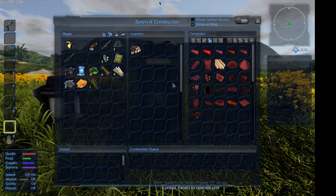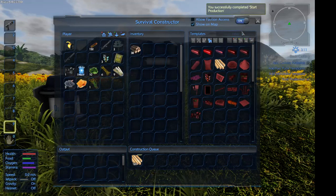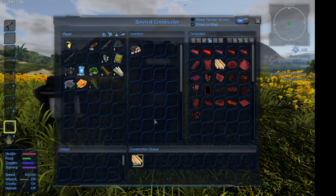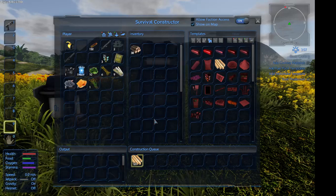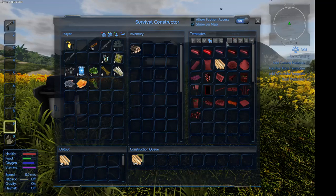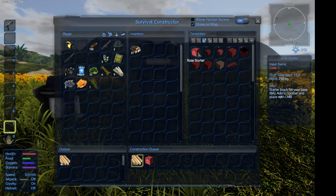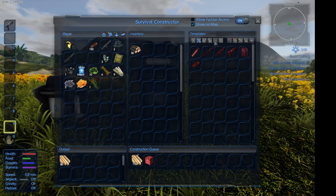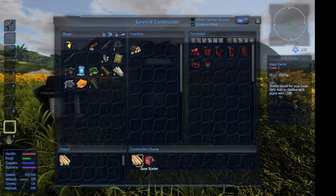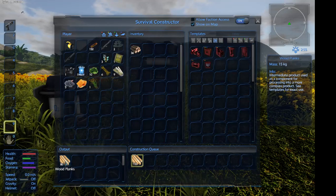We've placed the O2 tank. The first thing we're going to do is put the logs in the survival constructor, because more than anything we want those processed. We need to get our base going — the base is very important here. Base start requires one core.